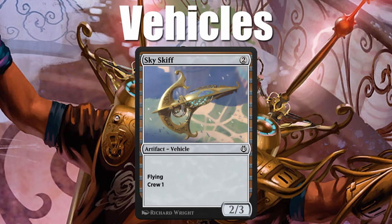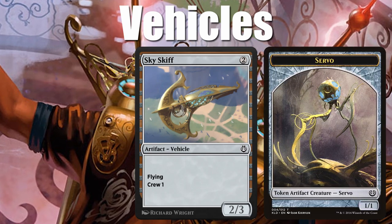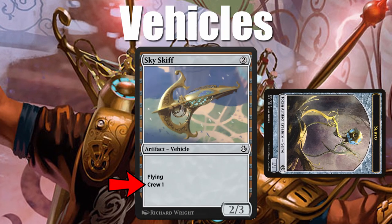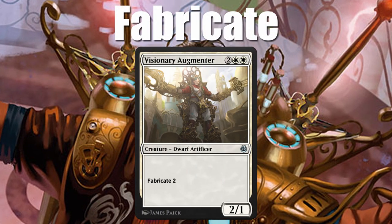Vehicles are next. Kaladesh is an artifact plane, so essentially that means it's a massive car dealership. However, there is a lack of AI in these cars, so to drive them you must tap creatures with power equal to the crew cost. Vehicles can be crewed by creatures with summoning sickness too, which doesn't make a ton of sense, but hey, most people just fabricate artifacts to drive for them.